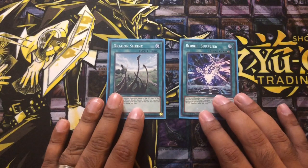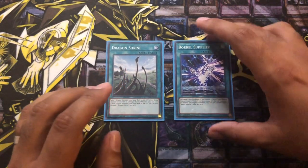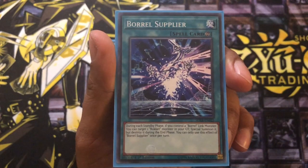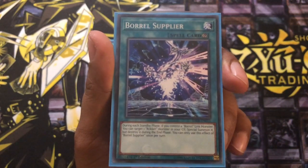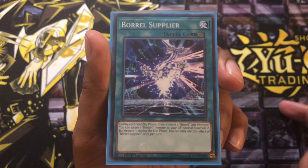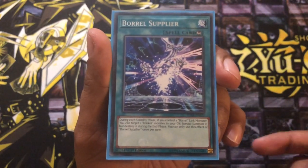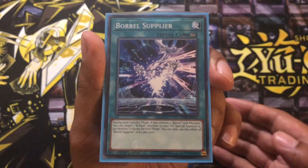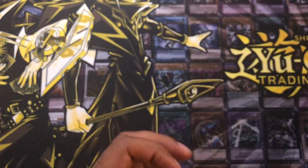For the one-offs, I've got one Dragon Shrine — just a free way to put a dragon in the graveyard. Then Borrload Supply Unit at one, so let me talk about this a bit more. During each standby phase — yours and your opponent's — if you control a Borrload link monster, not a fusion, it has to be a link, you can target one Rokket monster in your graveyard and special summon it, then destroy it in the end phase. This is a nice way to get a loop: you'd special summon Silver Rokket, target your own Silver Rokket since you've got a link monster on the field, it banishes another card from your opponent's extra deck, then destroys itself, then you get the free summon at end phase, and on your opponent's standby phase you can bring it back again. A really nice little loop. It doesn't always come off so I'm only playing that at one.